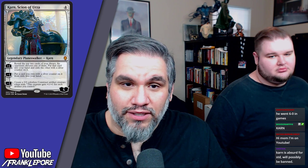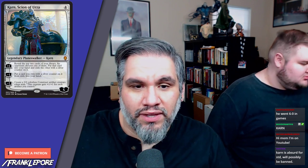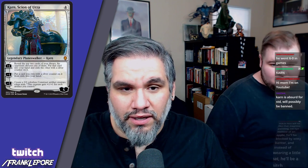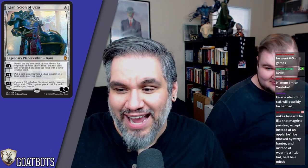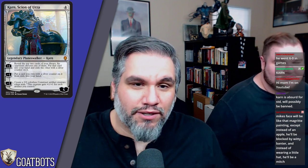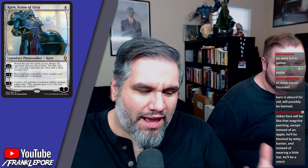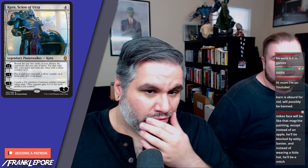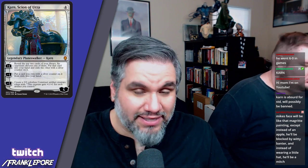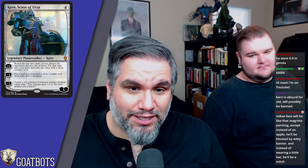His negative two creates a zero-zero colorless construct artifact creature token that gets plus one/plus one for each artifact you control, so it's always going to be at least a one-one because it counts itself. Karn seems amazing — a planeswalker with a plus one that essentially shows your opponent two cards and has them pick the worst one to give you. It might as well be random, like just drawing a random card. And with negative one it's almost like a tutor effect because they exile your good cards anyway — if they exile a Day of Judgment or a Victim of Night or Scarab God, you just pick the one you want.